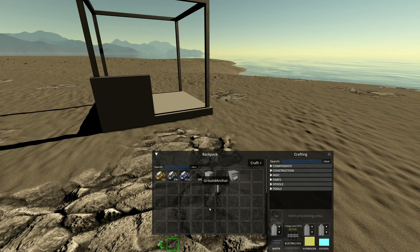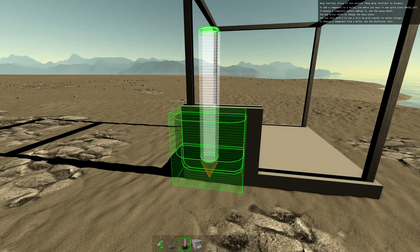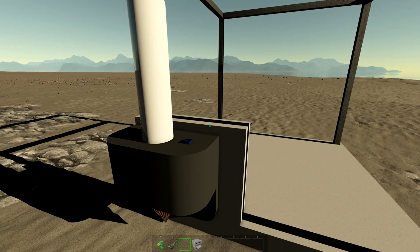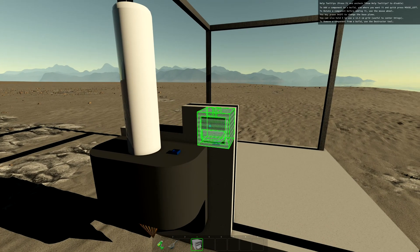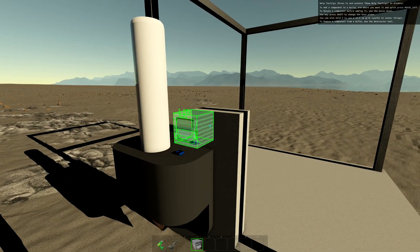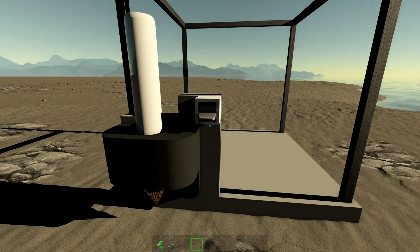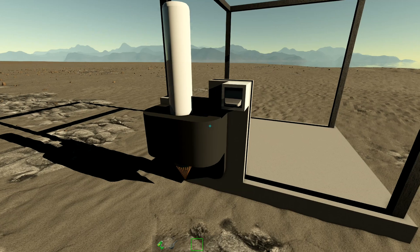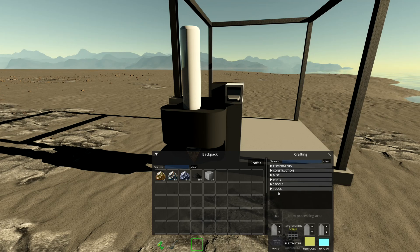I'll need a data cable spool — it takes 100 wire and 10 connectors. Let's get the ground anchor placed: drag it down to the frame, and drag the toggle button down too. The pointy bit should go into the ground — you use the mouse wheel to rotate things, and it rotates on the face you're looking at. I'll put the ground anchor right there, and place the button just next to it. The ground anchor doesn't require power, which is good.